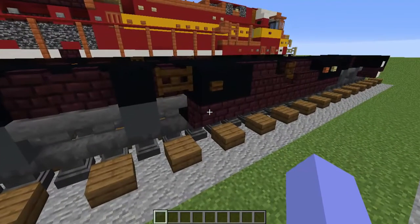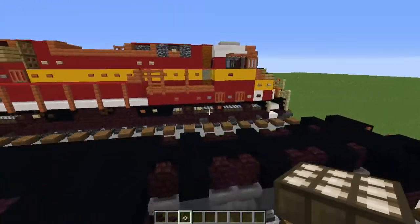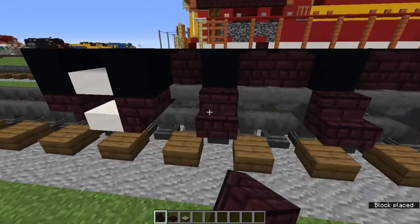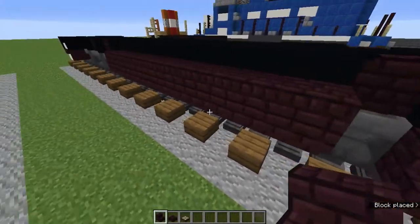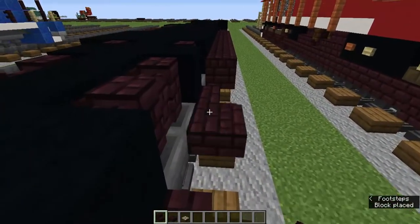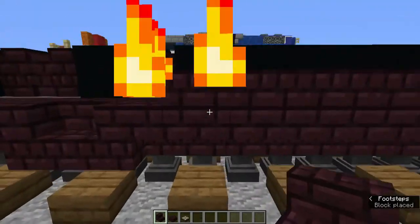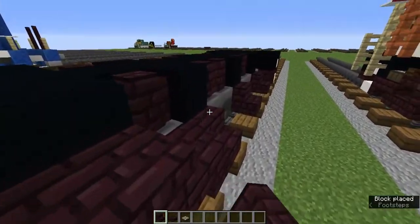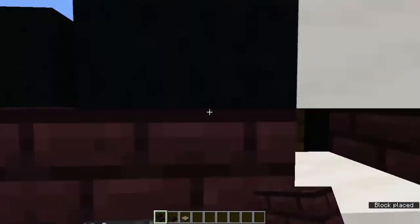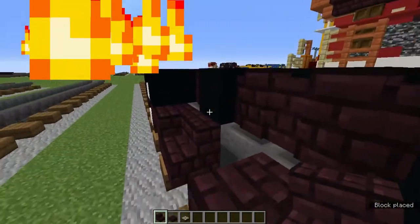Grab the nether brick stairs, nether brick slabs, and daylight detector. On the gray concretes, add nether brick stairs, and then upside down ones on the sides of the right-side-up stairs. I'm going to start calling them right-side-up — I should start doing it more consistently.